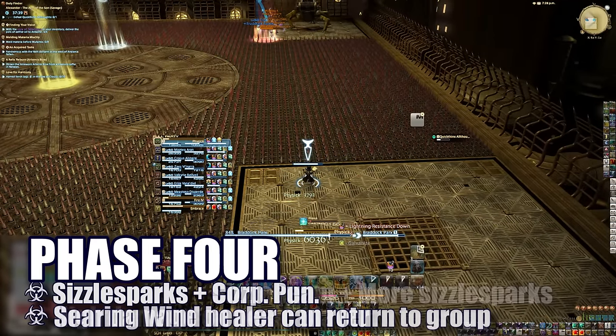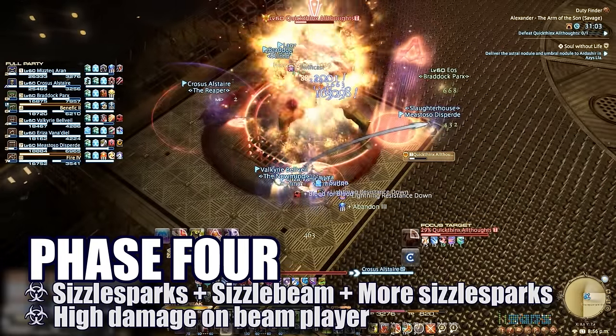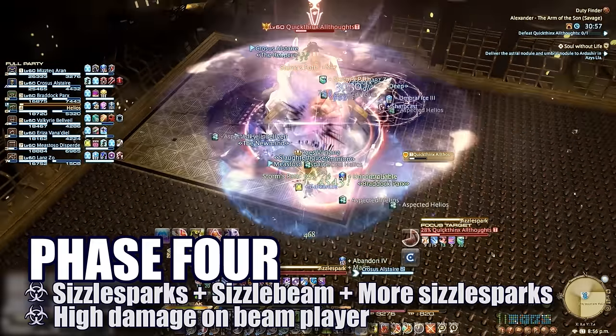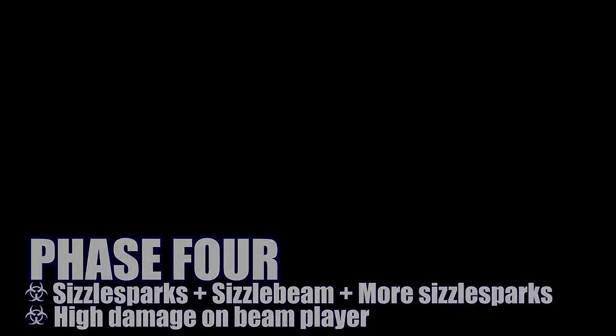At this point the boss spams two Sizzle Sparks and shortly after a player will be targeted for Sizzle Beam. Have them stand in a predetermined spot while everyone else moves away — they'll take high damage from the double Sizzle Spark stack, so healers be ready. After another two Sizzle Sparks, the spikes disappear, leading into the next phase.